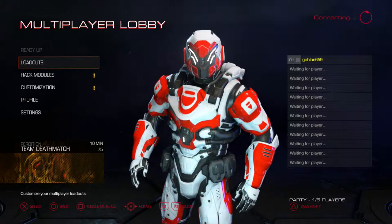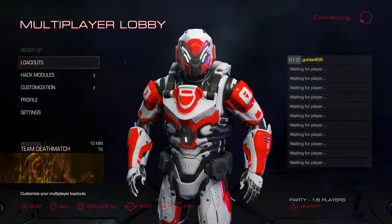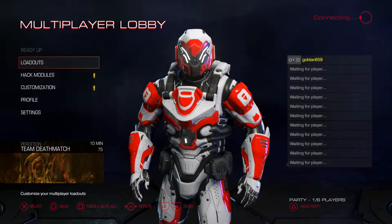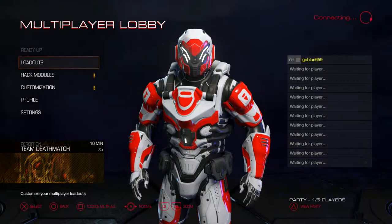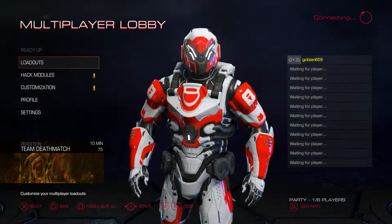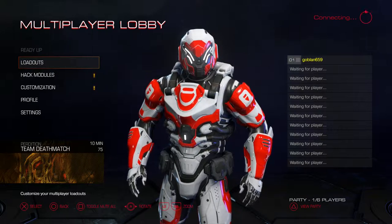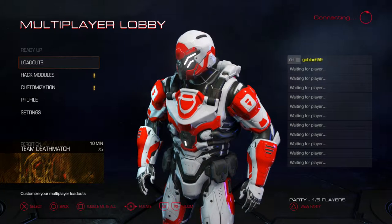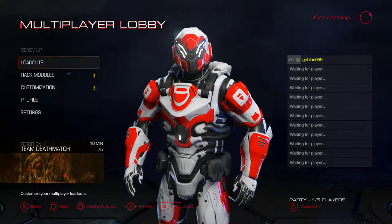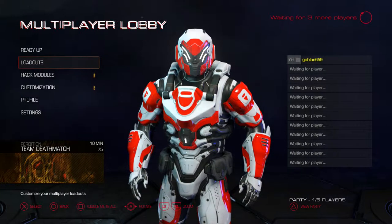I'm probably going to do something with the Witcher 3 Blood and Wine DLC — I just don't know what exactly. There's a bunch of stuff they added to it. I might return to my old series 'Exploring the World Of,' even though it wasn't exactly the most exciting thing. I probably should do a little editing with it. And then I have the Fallout 4 mods, which I'm kind of hoping to do something with.